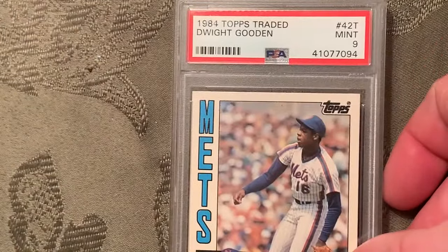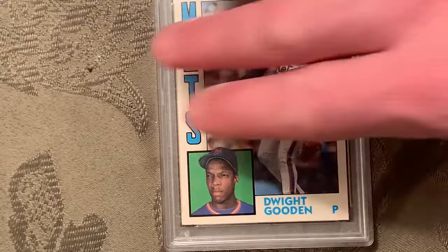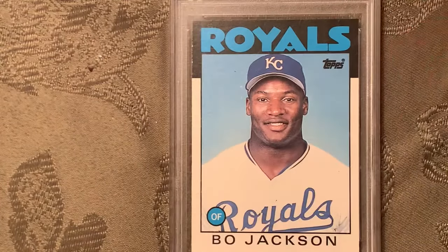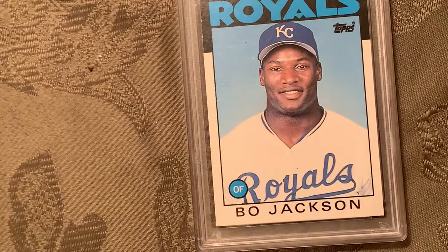At number 20 is the 1984 Topps Traded Dwight Gooden, card number 42T, in a Mint 9. At number 19 is the 1986 Topps Traded Bo Jackson, card number 5T, in a Mint 9. Anything Mint 9 or higher is going to be worth money — the trick is to get them graded; you have to get them graded.